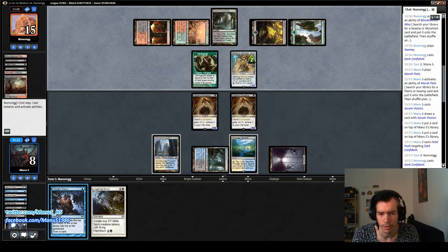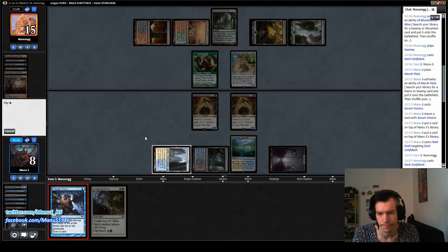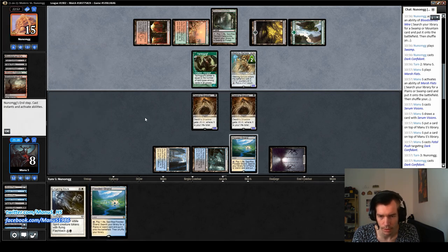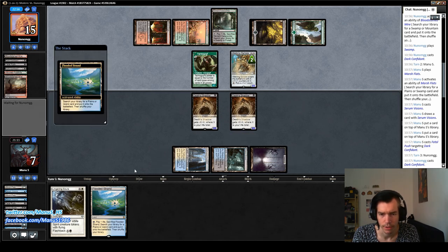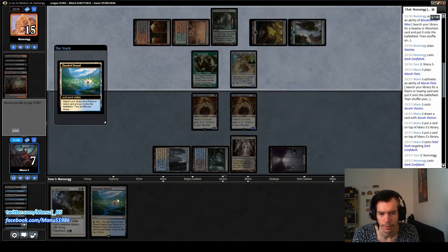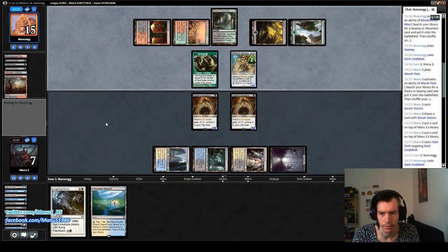I think I'll just leave this open as a potential trick. We might actually need it — if we go to like five, that's too risky. So I think I'm going to just fetch a tapped shock dual here so we can go double Lingering Souls and get into the red zone.